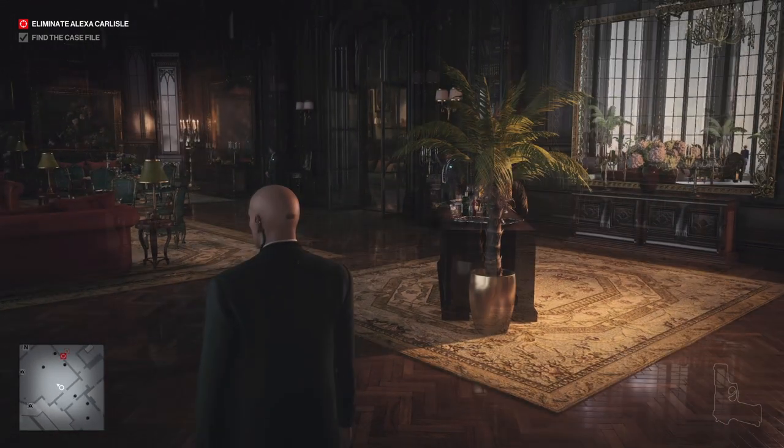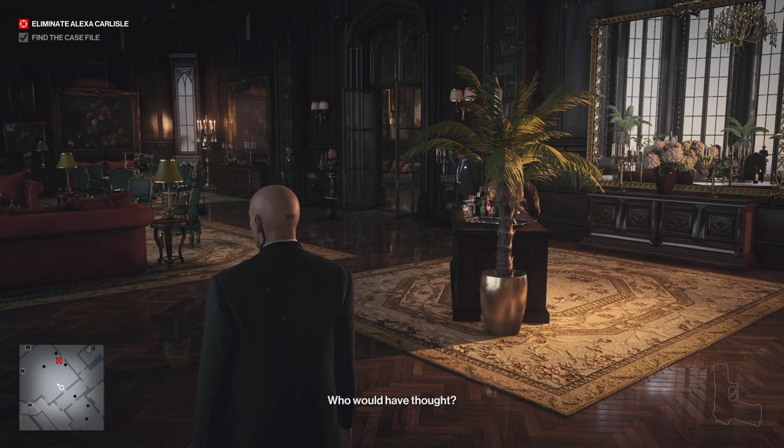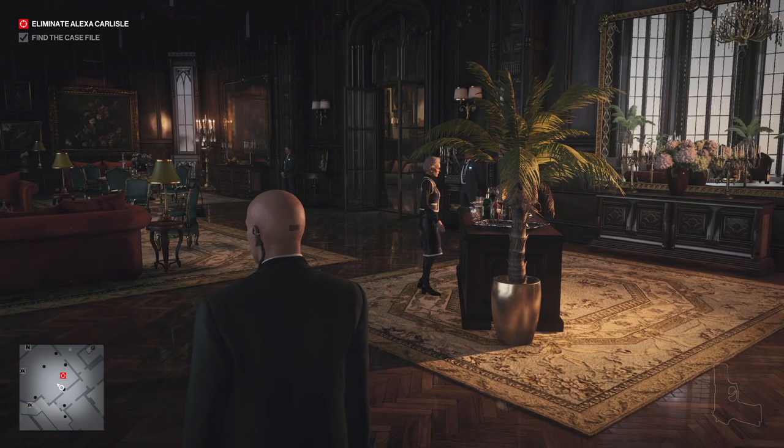She will now come into the room, and once she comes into the room, she will take a sip from that drink after addressing the family, and she will fall and die. This is how you help Emma kill Alexa, and we are ready to exfiltrate. The achievement or trophy should unlock right as it happens, but because I've already done it, it won't show up on screen. You'll also get the challenge to show up in the top right corner.